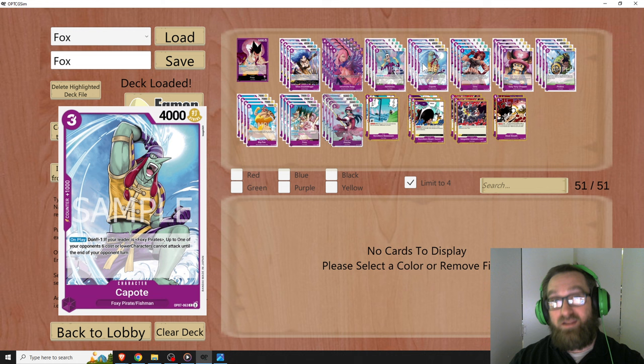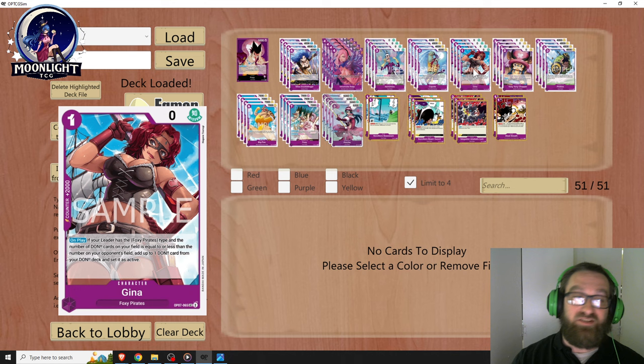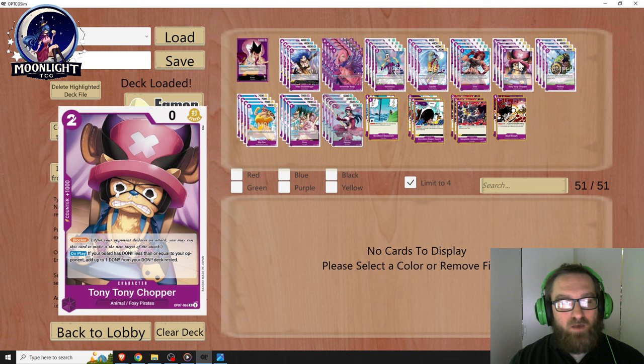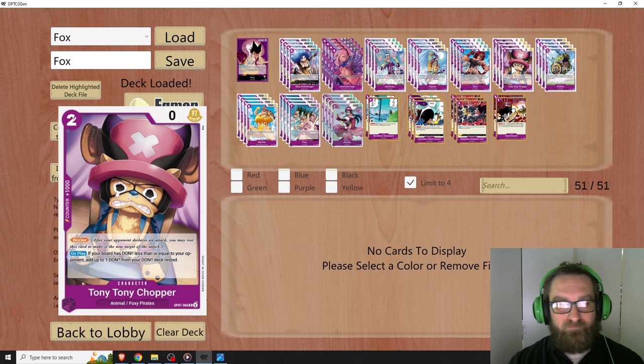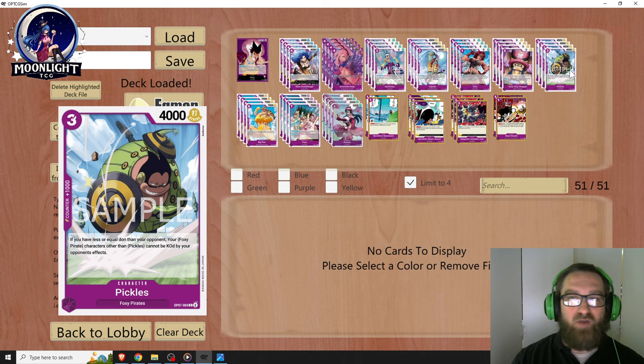Kapote helps establish a card on the board while locking down your opponent's character. It's Dawn minus 1 on play, and if your leader is Foxy Pirates, up to one of your opponent's six-cost or lower characters cannot attack until the end of their next turn. Gina is essentially just a 2K counter, but she can ramp a Dawn and replaces the Dawn if you have less than or equal to your opponent — nice to have. Tony Tony Chopper is an incredible blocker that also adds a Dawn to your field rested if you have less than or equal Dawn than your opponent. Pickles makes it so your other characters cannot be KO'd if you have less than or equal Dawn — very strong against any deck running KO removal.